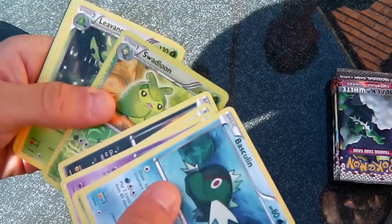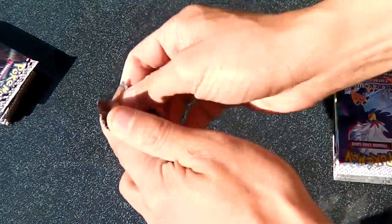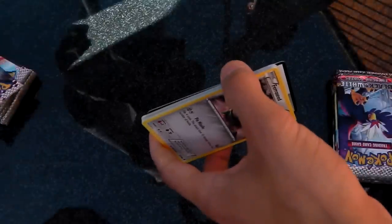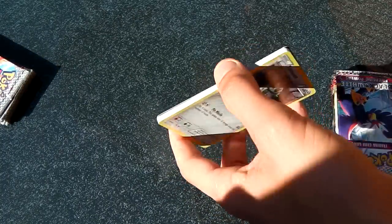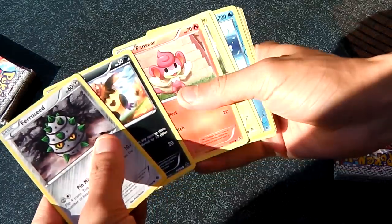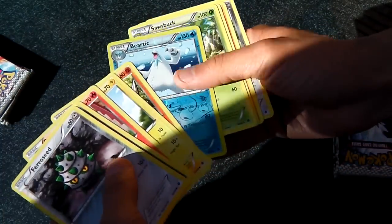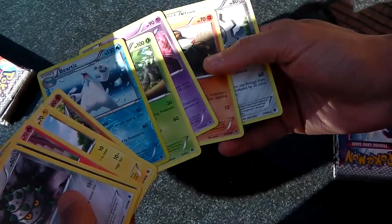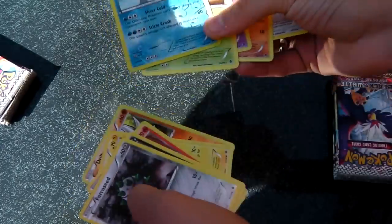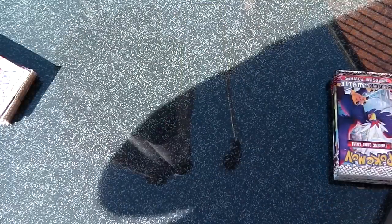There's a Swadloon and a Liepard — still not the one I want. I'm actually after the Liepard because it's good see-off material for the Mew — it supports all the Vileplume. I see another Beartik! I think this is the first set where I actually prefer the reverses to the hollows — the background of the card is really nice.